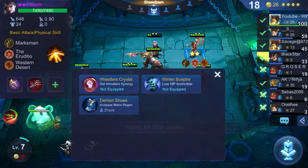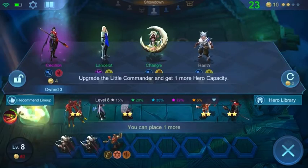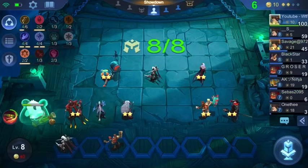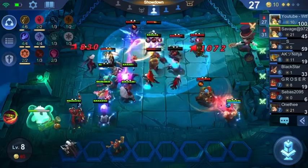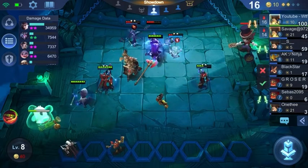Always go for the Wrestler rune if you can — it's going to be amazing. Claude is going to be stunning a lot once that synergy is in. You need Gato, Carmilla, and one Wrestler rune to get stuns on Claude. He's going to be stunning a ton, and you deal more damage when you stun. All the damage is really centered around Claude and the main Summoner creature.